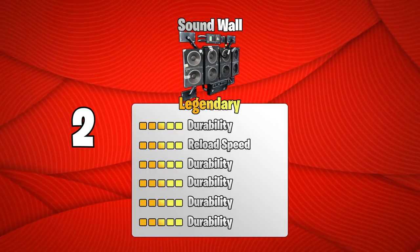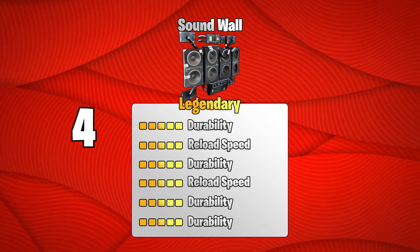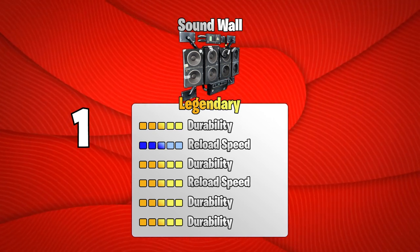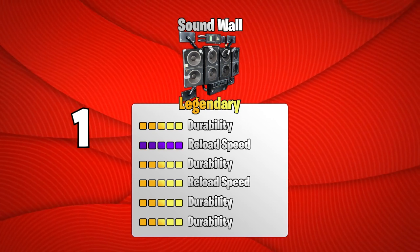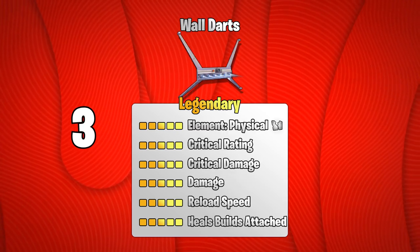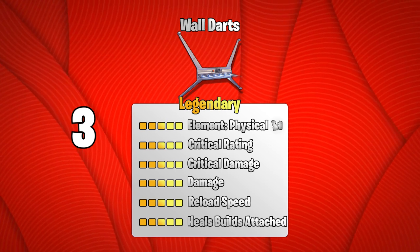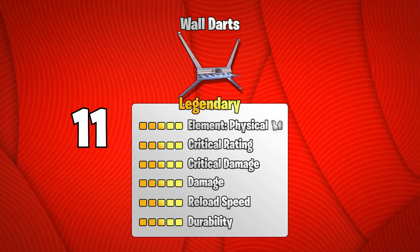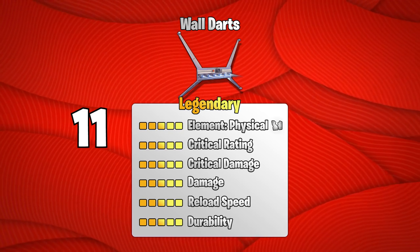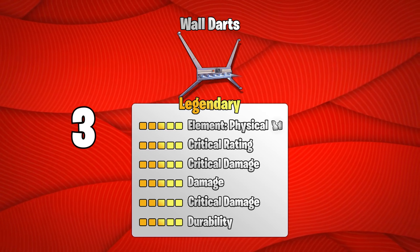Four sound walls with all durability, two reload speed. One sound wall with all durability, one blue reload, one legendary reload. One sound wall with all durability, one purple reload, one legendary reload. Three wall darts with crit rating, crit damage, damage, reload speed, heals builds attached. Eleven wall darts with crit rating, crit damage, damage, reload speed, durability. Three wall darts with crit rating, crit damage, damage, crit damage, durability.